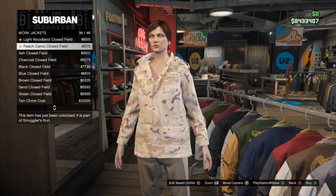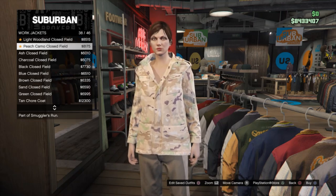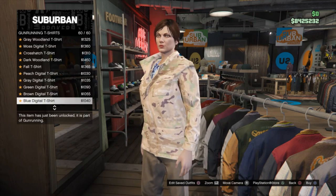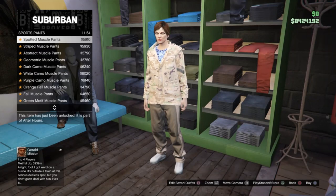I'm going to do this fast. First, go to Work Jackets and put on a peach camo clothes-filled jacket. You then want to go to Gun Running T-shirts and put on a blue digital t-shirt — that's the last one, so put that one on. Once done with that, go to Sport Pants and put on spotted muscle pants.